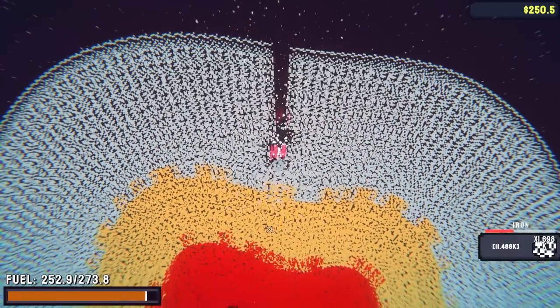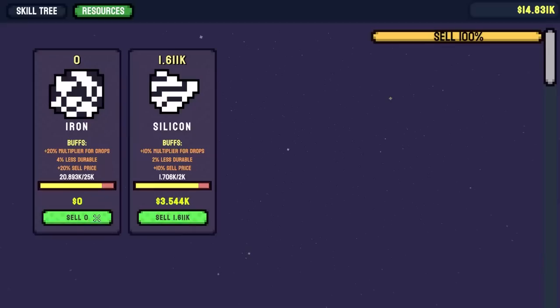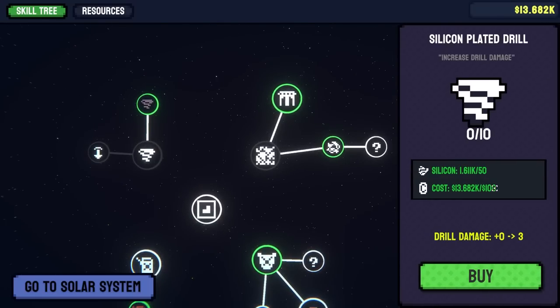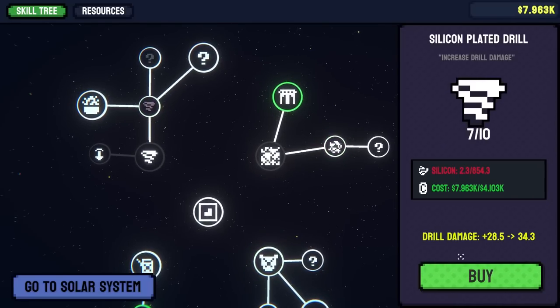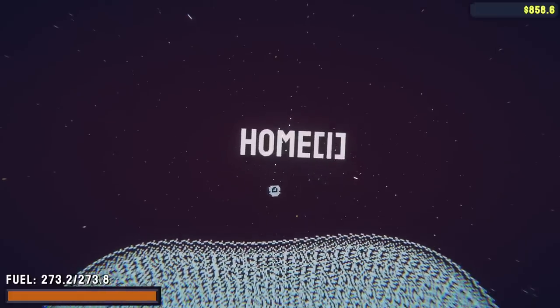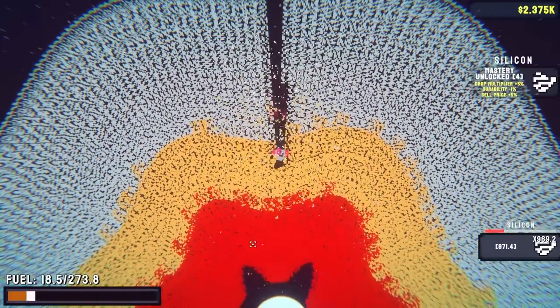Pierce the heavens real quick with this drill — I just mean forcibly punch a bunch of silicon until I blow up. I can pretty much sell all my iron for 14 grand which will let me upgrade my drill to level 10. And then by using silicon and money I can upgrade my drill damage even more up to level 7. Start getting coin siphon. Look at how many skills have just started to pop up — I also deal 48 damage with my drill now.